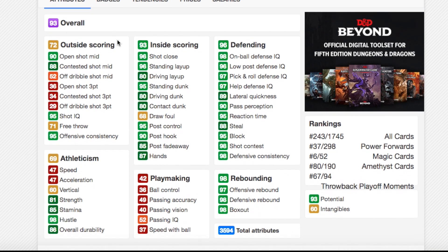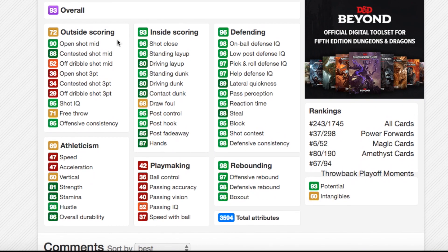Defense is where this card excels. He's 6'10, so he's big, with great on-ball defensive IQ and an unbelievable block rating with Hall of Fame rim protector. He's also got 88 steal, 89 lateral quickness so he can guard smaller players, 96 low post defensive IQ, 97 offensive rebound, 98 defensive rebound, and 98 box out. But there are cards that do the same job and better, and really cheap.